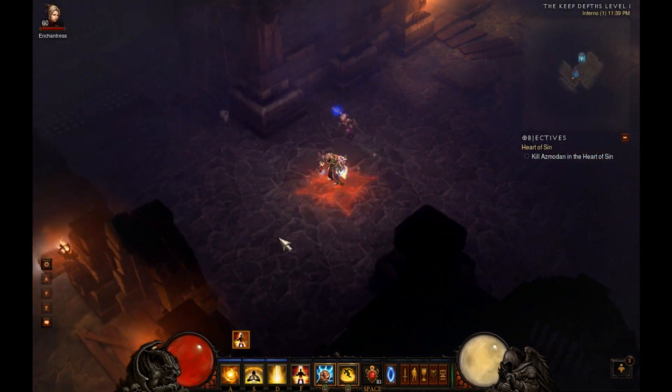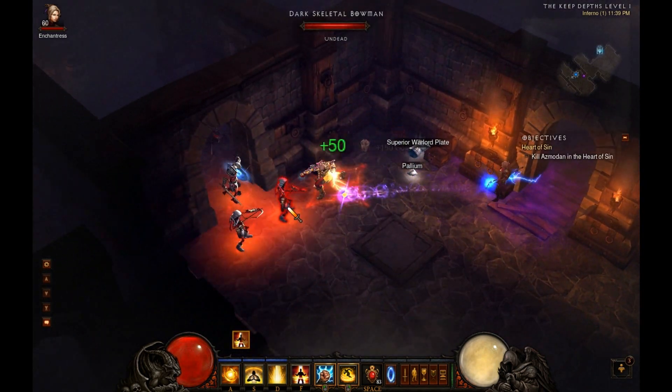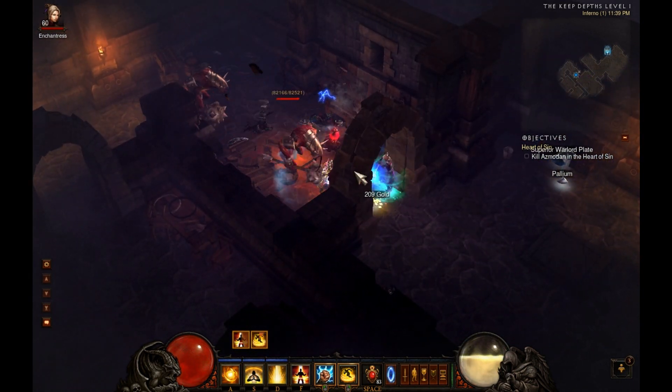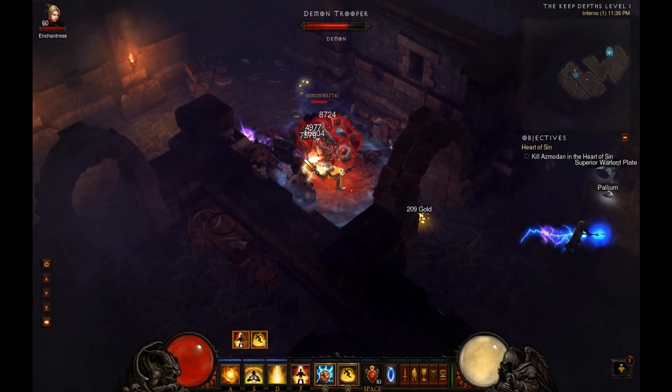Hey guys, it's SithLore. I wanted to talk about Sweeping Wind, which is another one of the skills that received a buff in 1.07. I'm a little surprised that it did because Sweeping Wind was a constant on many many builds.